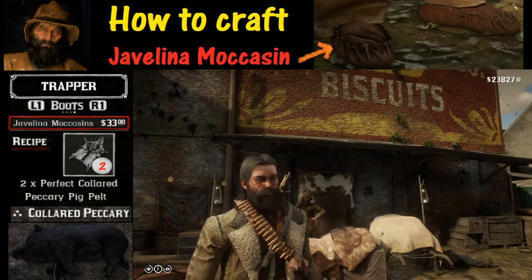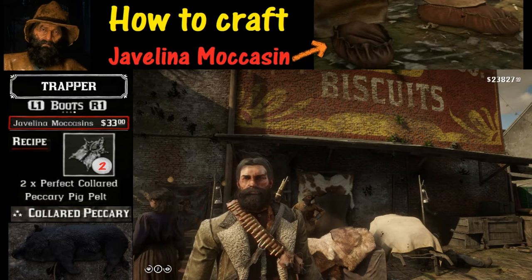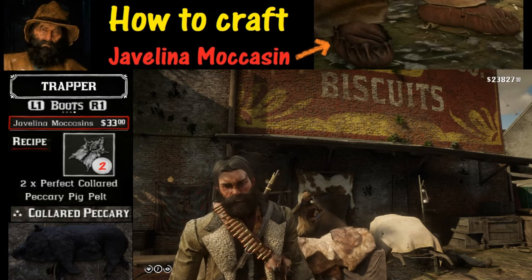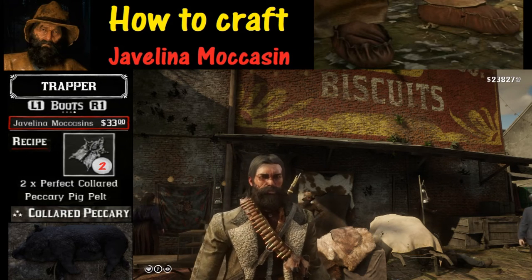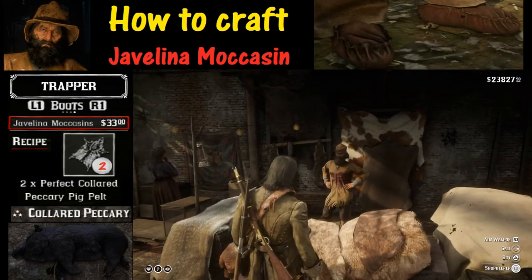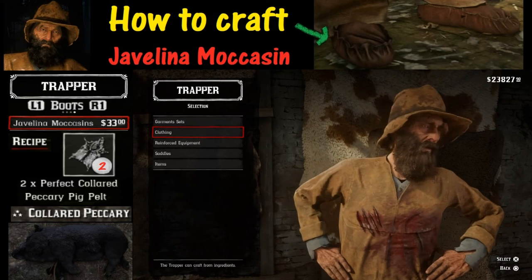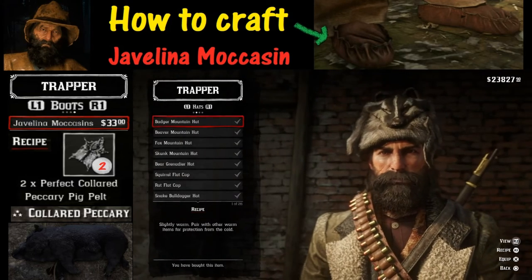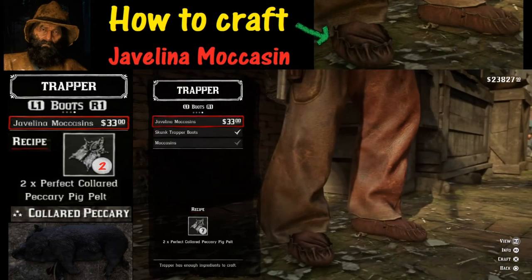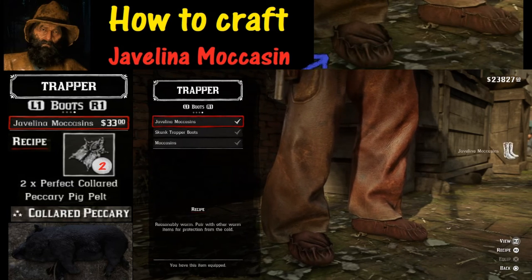Assuming you know how to sell pelts to a trapper, we are going to skip to the part where we buy the Javelina moccasins. Hold down the L2 button to talk to the trapper, then hold down the triangle button that says buy. We are going to go to the second item called clothing, and use the directional input until we get to item number four which is boots. The first set of boots — the Javelina moccasins — is what we are going to craft. To craft, push the X button down, and that's pretty much all you need to do.